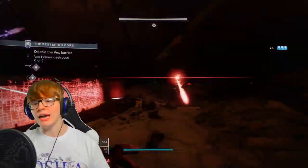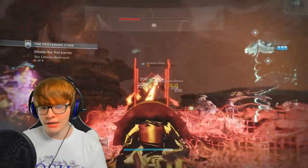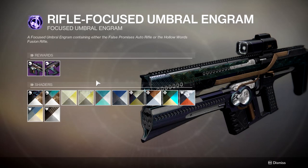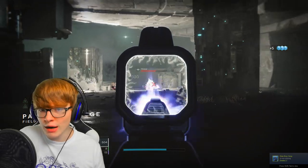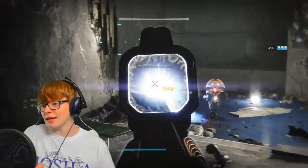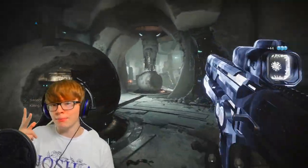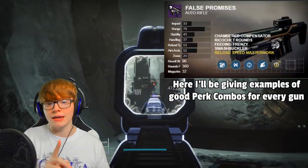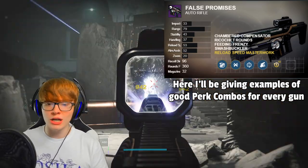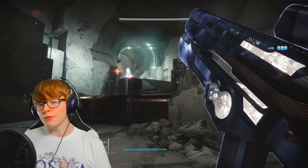Starting with the Rifle Focused Engram: it contains an AR and a fusion rifle. Ignore the fusion rifle and look at the AR called False Promises. It's not the best AR out there, but it's a high damage-per-shot AR that's pretty decent for PvE. For the first perk slot go for Feeding Frenzy or Overflow to help with reload or magazine size, and for the second perk go with Swashbuckler or Rampage to increase your damage.